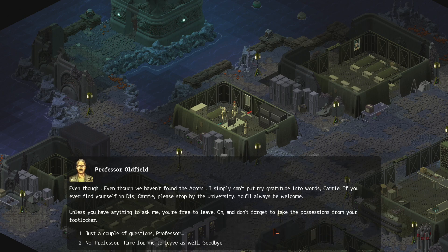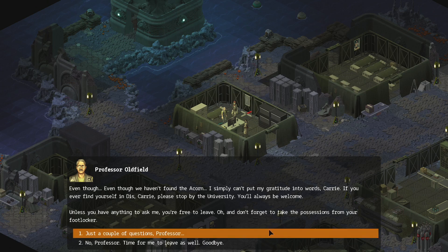It takes the Professor a moment to recover, but then he puts his glasses back on and gets up slowly, as if drained of all his life energy. What are your orders, Professor? Time for us to leave. What we've managed to collect so far and can be loaded to our ships, we'll bring with us. The rest, it's up to the sea. Richard, it's time to inform your sec troopers — the Black Sea expedition is over. I simply can't put my gratitude into words, Carrie. Please stop by the university — you'll always be welcome.